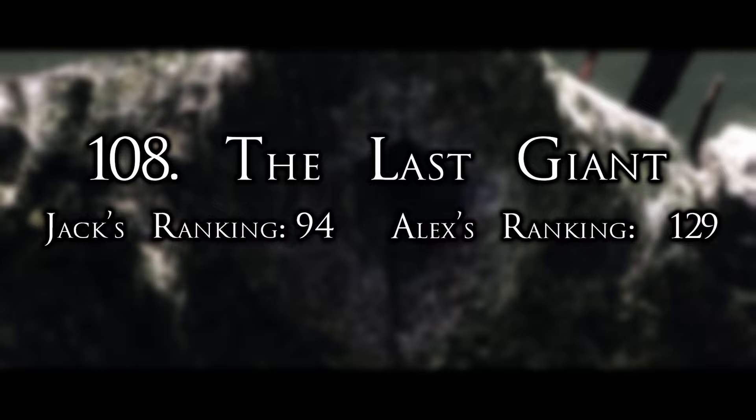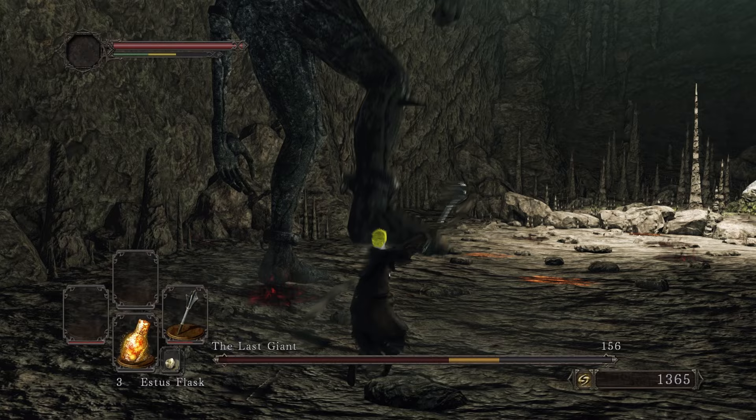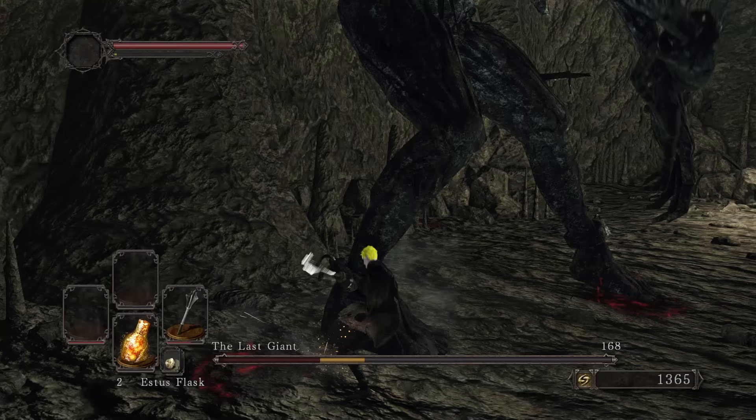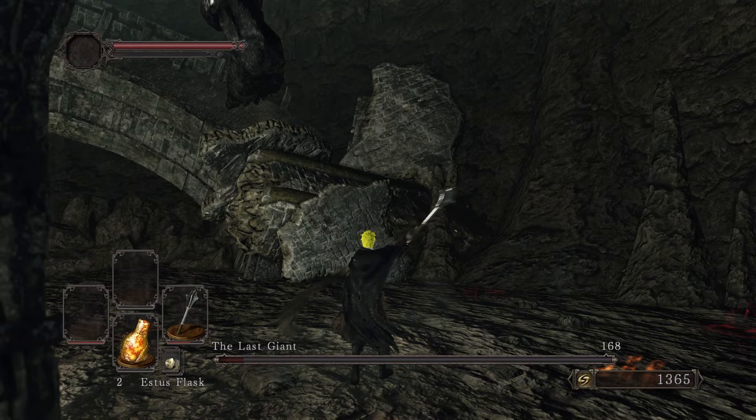Number 108: The Last Giant. This guy being so far from the Giant Lord on our list, let alone above it, is pretty funny to me. I think I had him one rank above the Giant Lord on my personal ranking because he's just the Giant Lord but cooler. It's less embarrassing that he's a fraud because he's basically the tutorial boss, and I think self-mutilation is kind of awesome. That said, he clearly took a few too many hits to the cranium back in that giant war because he had no compelling reason to rip off his own arm. Surely there was some other item in the room he could use to extend his reach? No wonder the Giants got genocided if they're all like this nitwit.